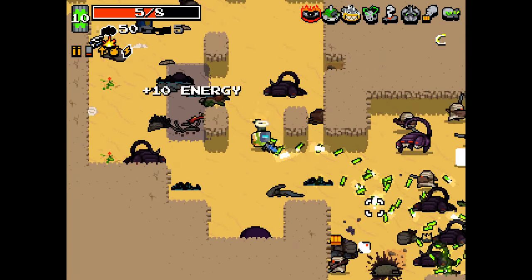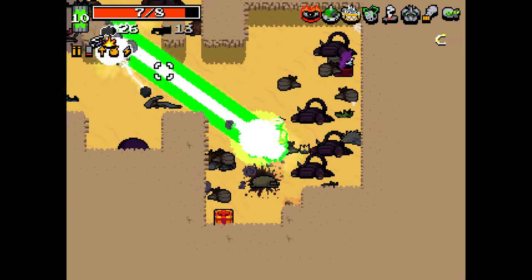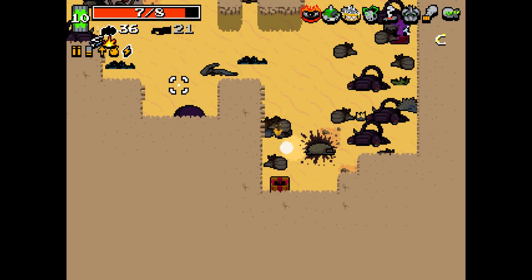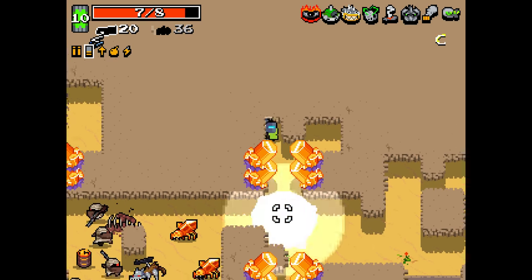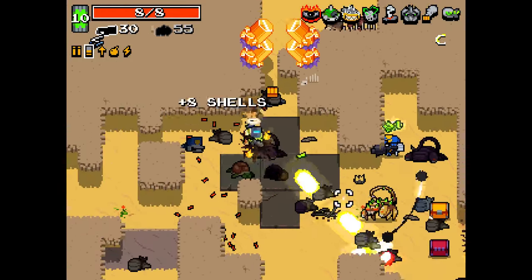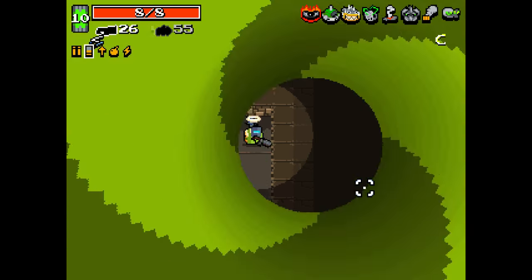Now we're just going to try and clock up as many weapon mods as we can and get our crown of blood going. So we've got two mods in one weapon, one in the other. We can quickly remedy that by just brute forcing our way through.